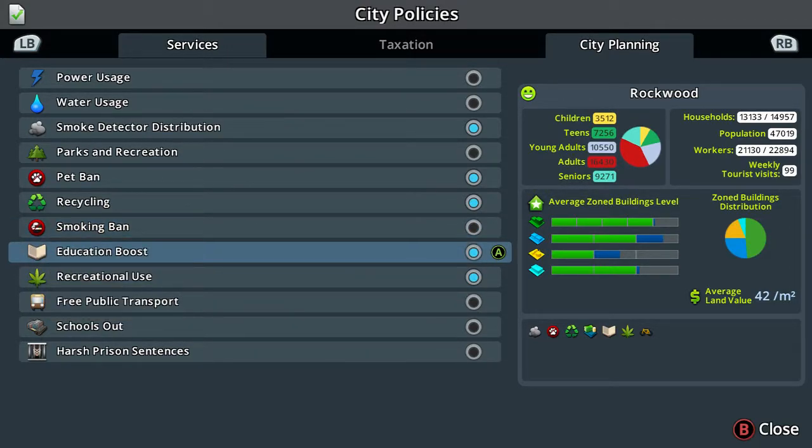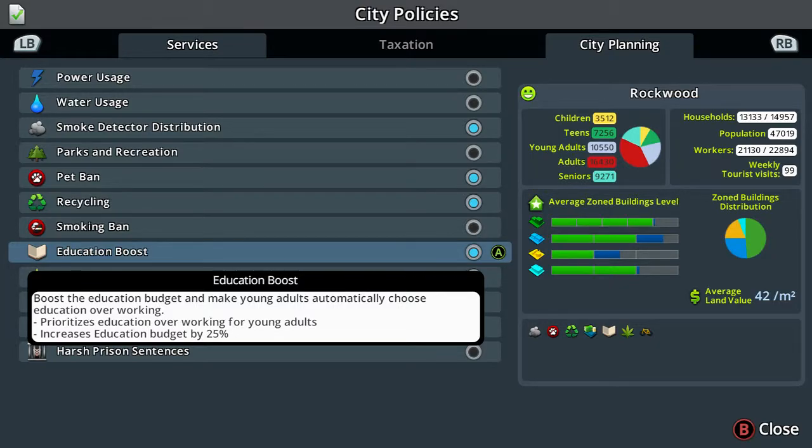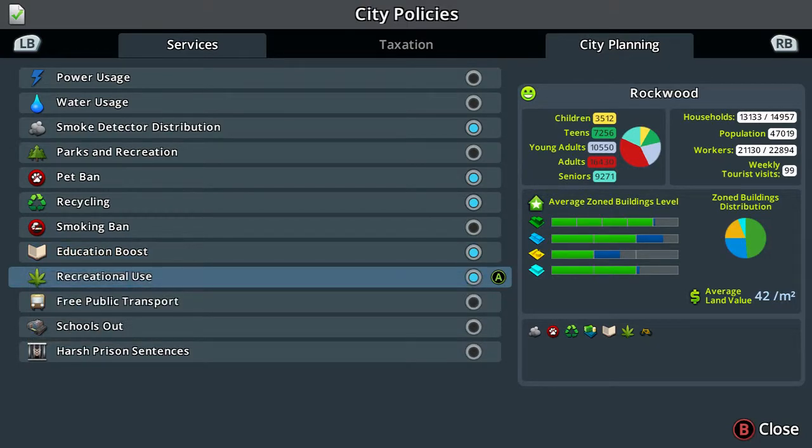Education boost - as you can see I've put this one on. This boosts the education budget and makes young adults automatically choose education over working, prioritising education for young adults. It increases the education budget by 25%, which is a lot, but you don't want uneducated workers - they'll never earn good money, the taxes will be low on them, and you need educated people to work in educated jobs like high-rise offices.